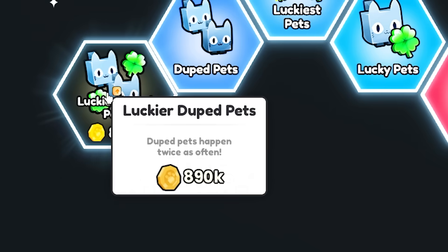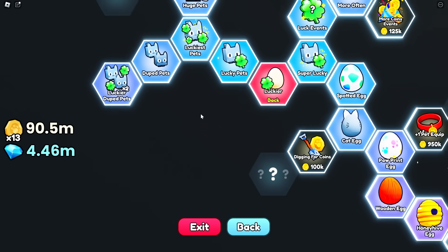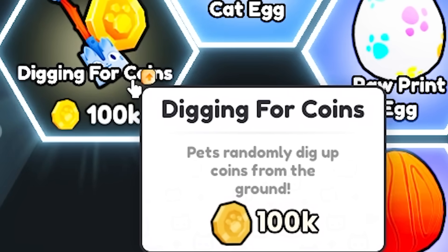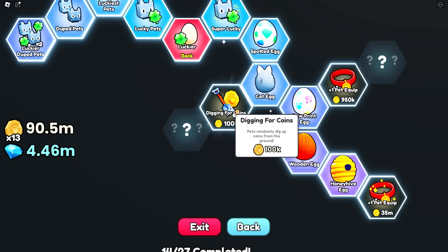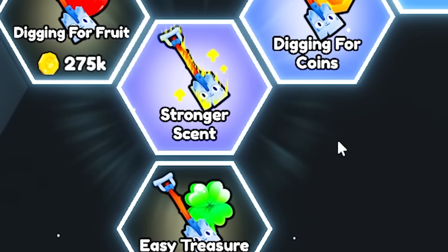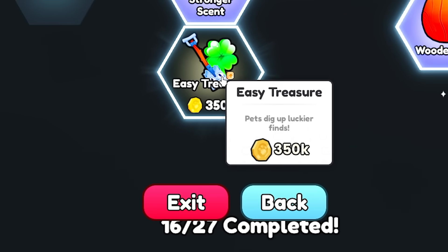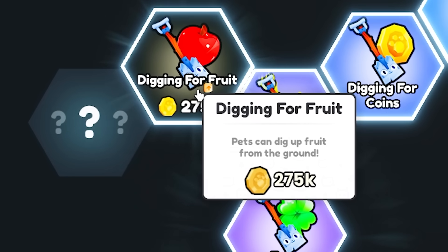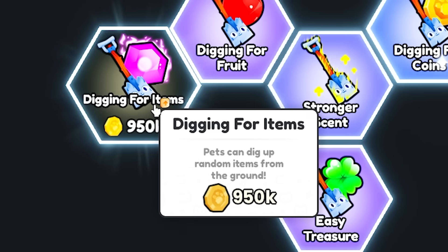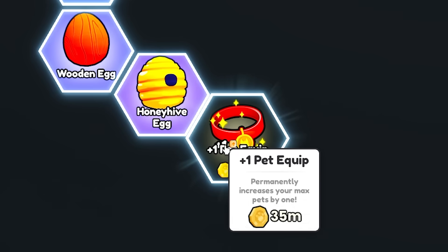Luckier duped pets - duped pets happen twice as often. That's only a million, I can afford that. I still can't afford the shiny pets though, we'll save that for another video. Digging for coins - pets randomly dig up coins from the ground. I'm gonna do that. There's a next level as well - pets find dig spots more often, that's called stronger scent. Easy treasure - pets dig up lucky stuff. Maxing out this digging thing - digging for fruit, pets can dig up fruit. Pets can dig up random stuff - that tree is maxed out.